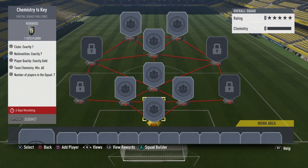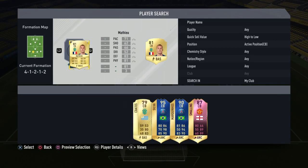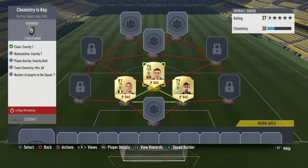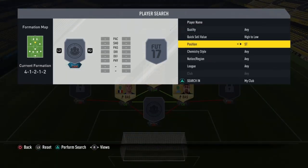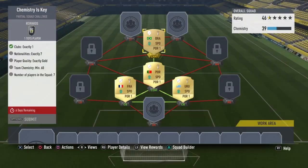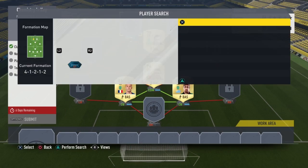The requirements aren't actually that difficult — you need one club, seven nationalities, player quality exactly gold, and a minimum of 60 chemistry. I've just realized I forgot my goalkeeper, but I've gone and picked up these players right here. I've gone with Sporting CP and had to think for a little bit but got there.